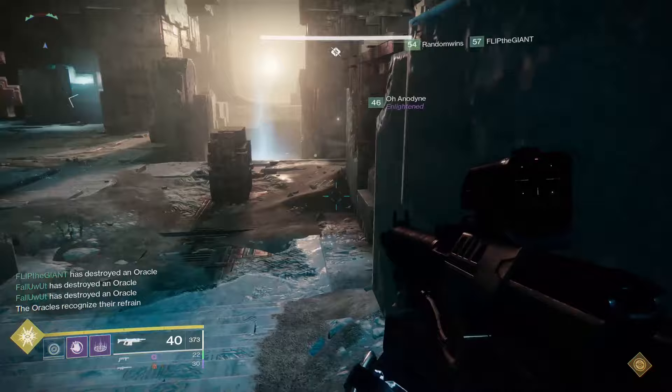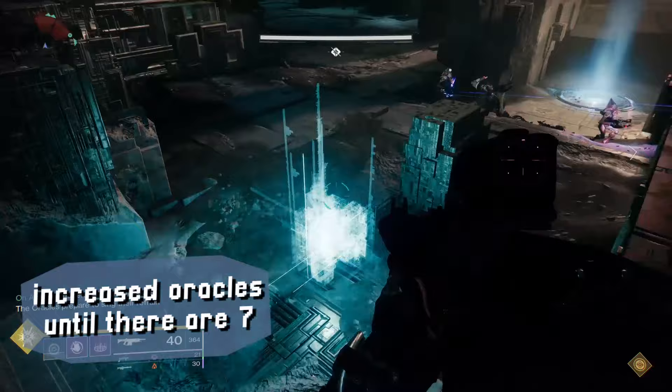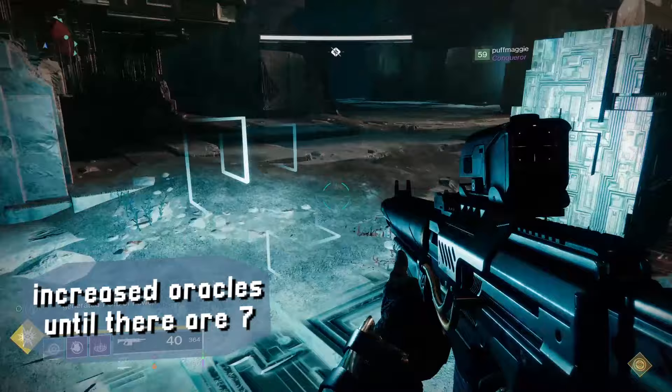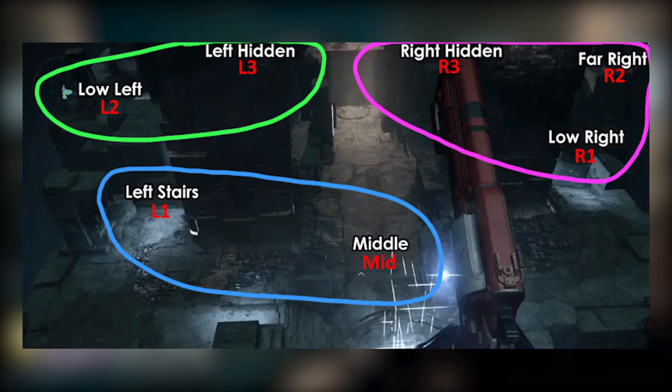There are five waves of oracles altogether. Wave one will have three oracles. Wave two will have four oracles. Wave three will have five oracles. Wave four will have six oracles. And wave five will have all seven oracles.